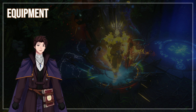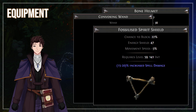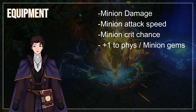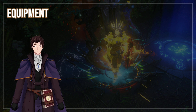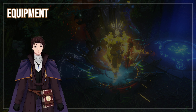Next is Equipment. We need a couple of the Minion Bases that give off modifiers such as Minion Damage, Minion Attack Speed, Minions Crit Chance, plus 1 to 2 levels of Physical Gems, or plus 1 to 2 levels of Minions. With the Helm, Wand, and Shield, you have a total of around plus 5 to Animated Weapons, but that equipment will be much more expensive.